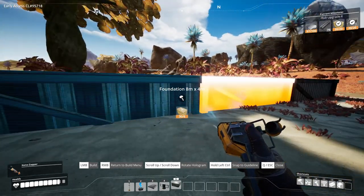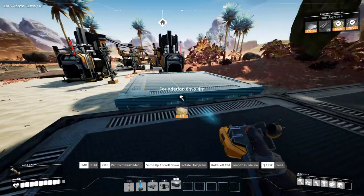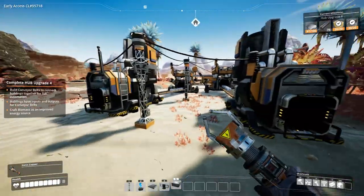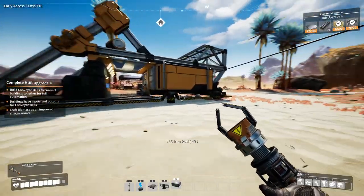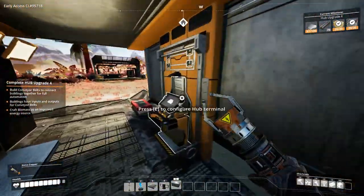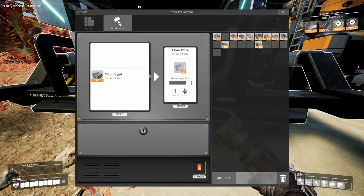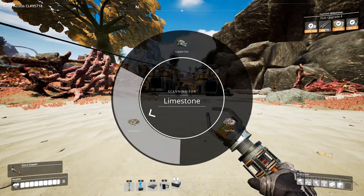This is going to be the start of the factory and we're going to need a lot of space for this. These things do cost a lot of resources — missing is concrete. You're out of power. I got some leaves left. Let's see if we can put in the rods already.